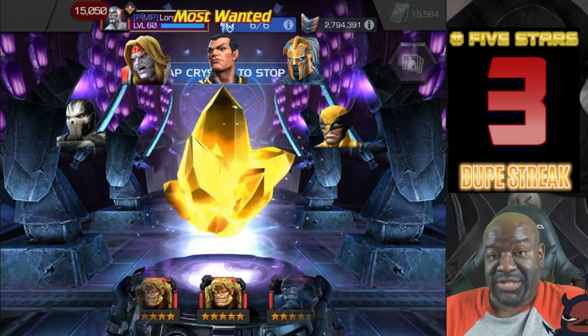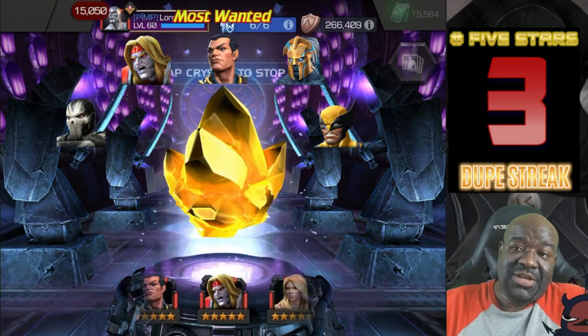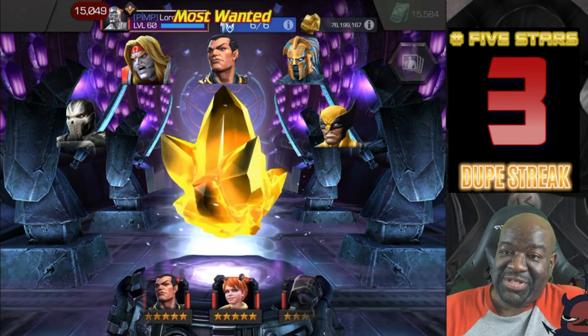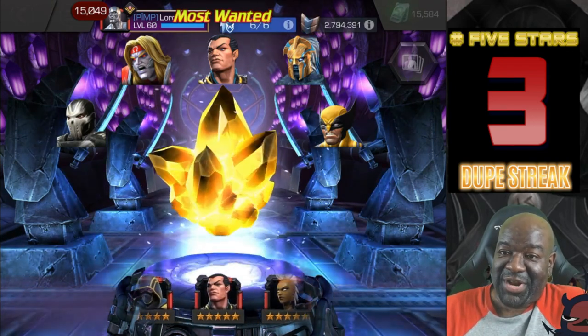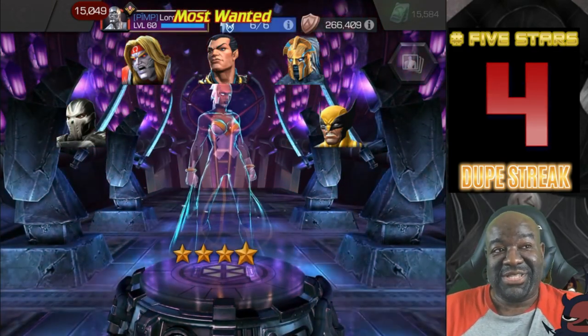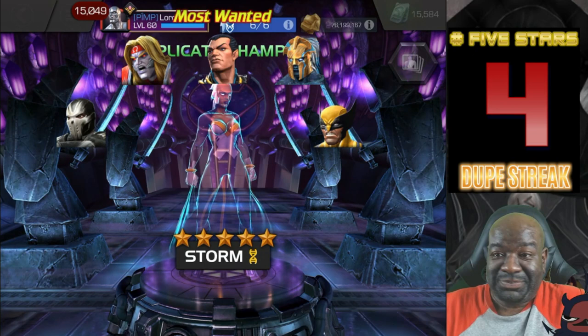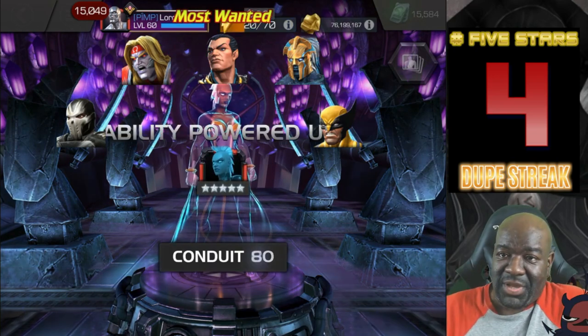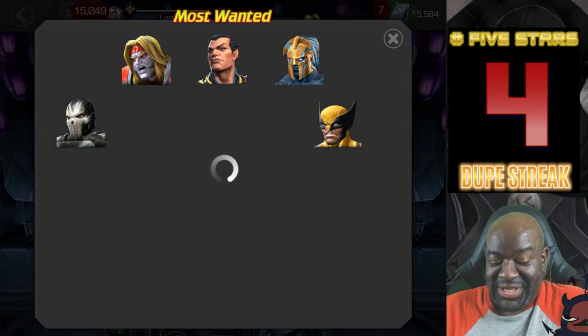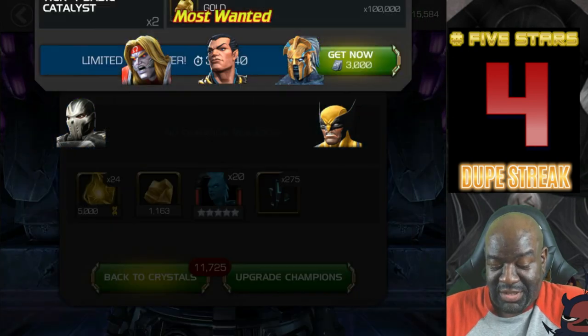Alright, here we go — it's slowing down. Come on, give me somebody good. Oh, I was about to go yeah! Because you can see Namor is one of my most wanted. Storm. Now she's Sig 80. Let's go — we got another dupe, and that's more six star shards. All good.